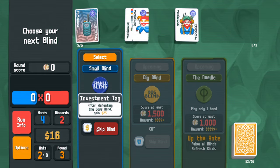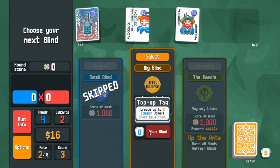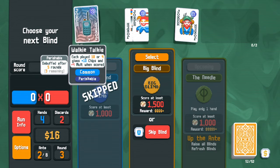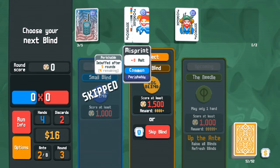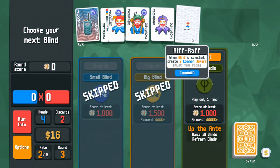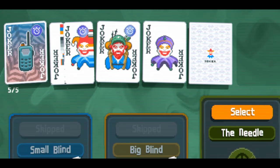All of the jokers in my inventory right now are perishable. This shop is trash. After defeating the boss blind I need money, so we skip that. There's a pack that creates two common jokers — these are debuffed after a certain number of rounds, but if I skip rounds that's fewer rounds I go through, so they'll last a little bit longer.